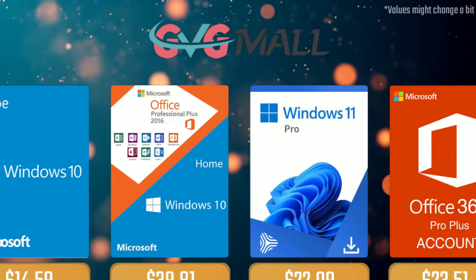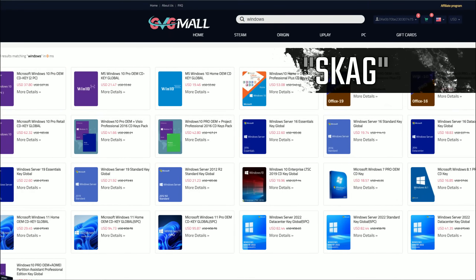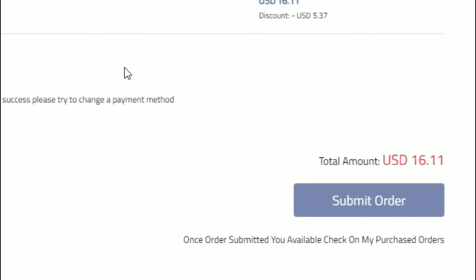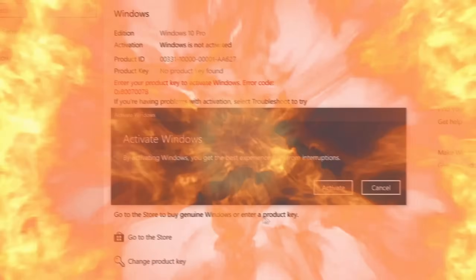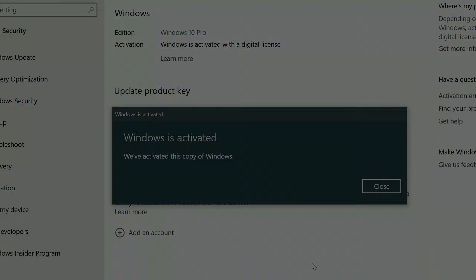Today's video sponsor is GVTMO. Using my SKG discount code leads to 25% off across several products, making a Windows 10 serial key only $16. After the payment you'll receive the key in your account and all you need to do is enter it in your Windows settings and you have an activated system.